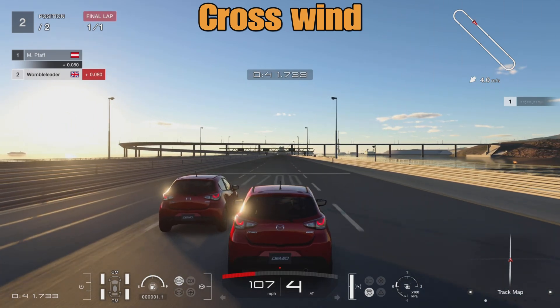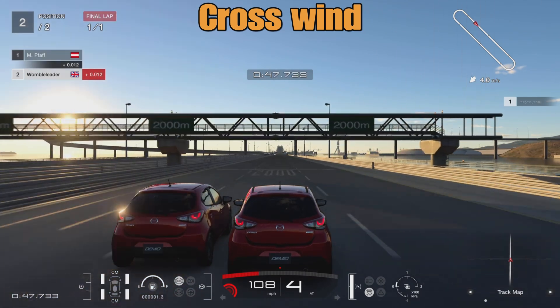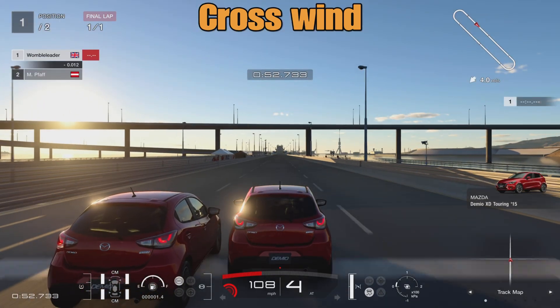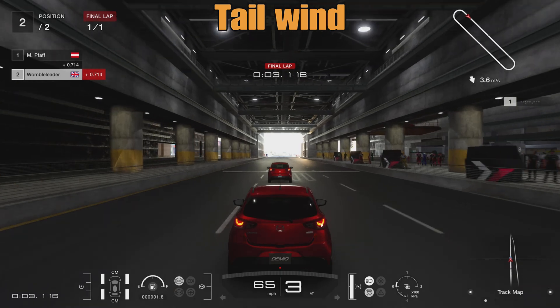By the time we actually manage to get alongside the AI car and start to make that move, we have hit the 2000 meter board. So that is the result for the crosswind. Let's see how that compares now to a tailwind and then a headwind.